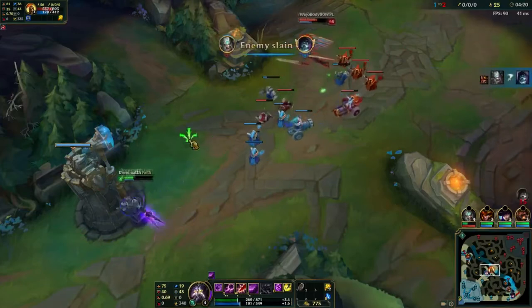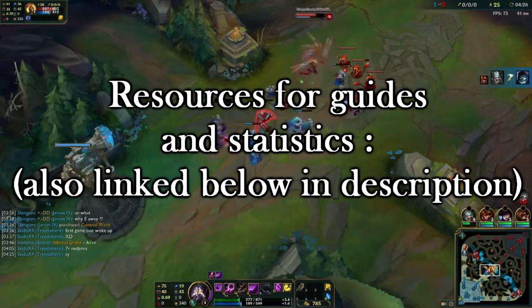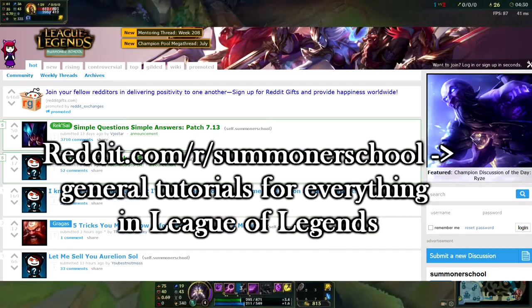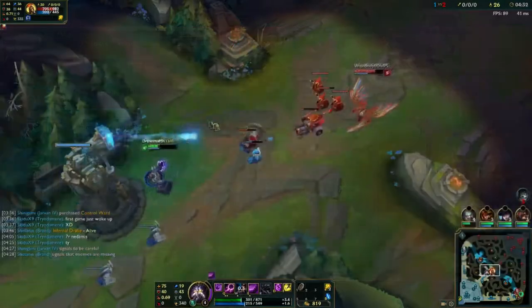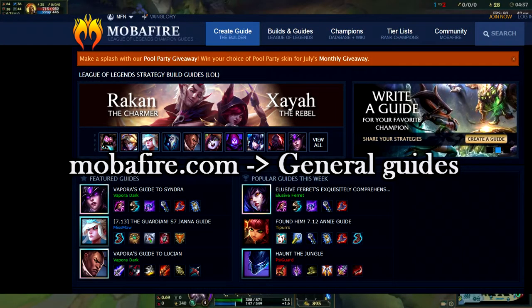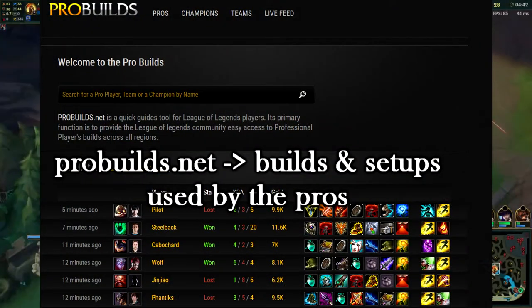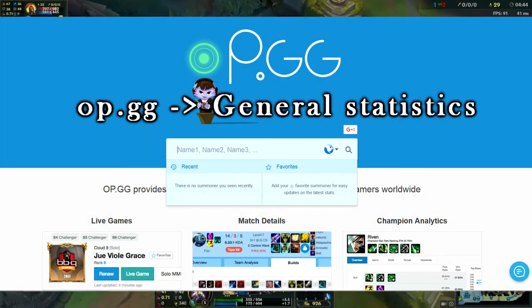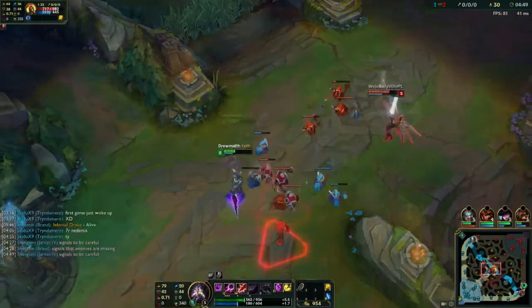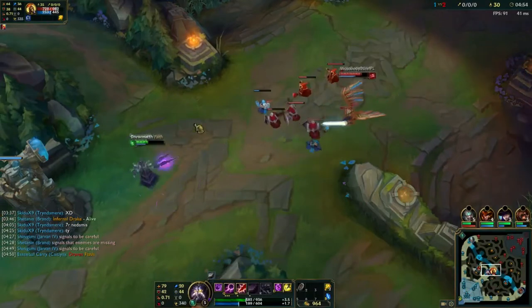Most champions that are S tier in the current meta shine in multiple moments of the game. These moments are well known and defined as early, mid, and late game. If you don't know where your champion shines, just search for guides for said champion by someone who's at least diamond or higher, or watch pros in pro play. Your main job when playing a champion is to know and understand when is the moment your champion reaches his full potential and when he is the most useful for the current team comp.